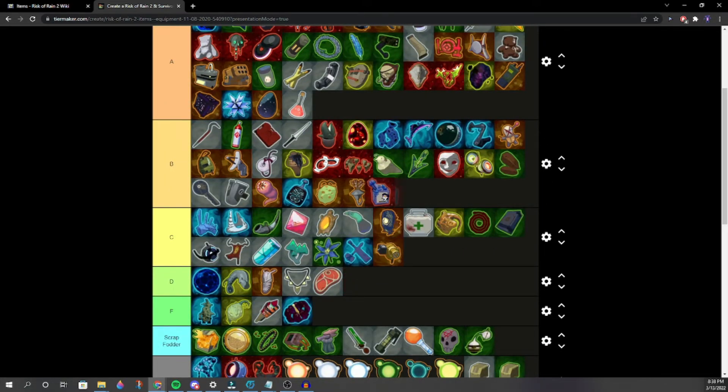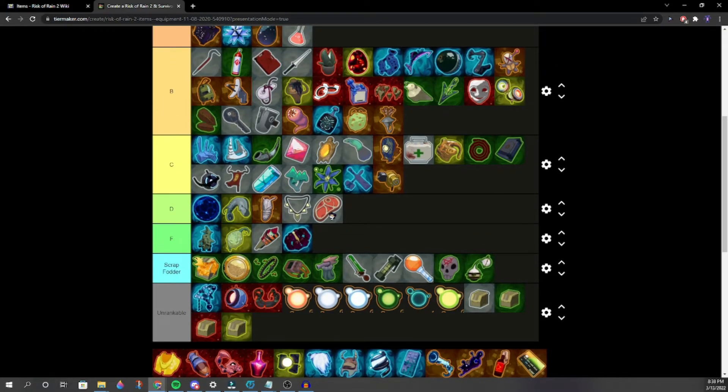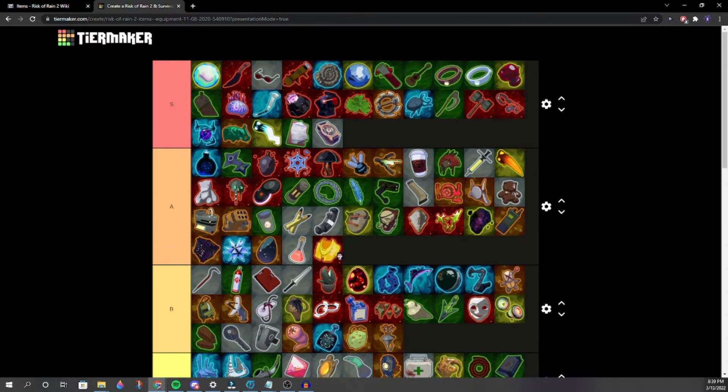Drone Parts — only good for one character. If you buy hundreds of drones, each gets its own gear. Ben's Raincoat — S tier, literally no doubt. This item is amazing. The only reason to survive on Monsoon sometimes.